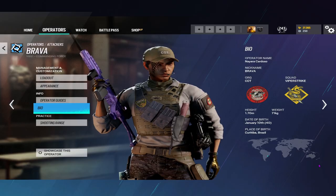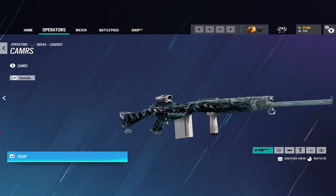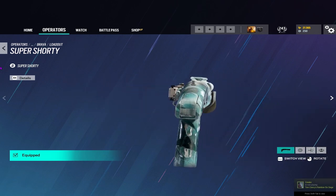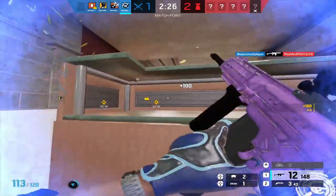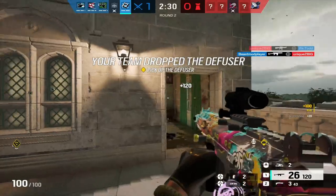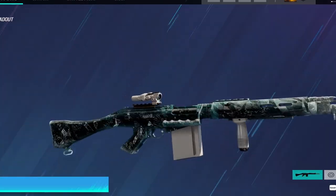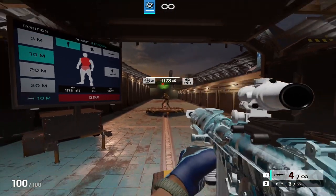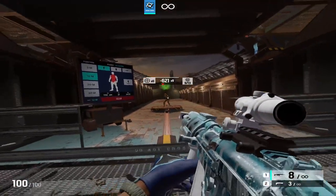Now to discuss her loadout. She has the choice between the Para-308 assault rifle and the CAMRS as her primary options, and the USP pistol and the Super Shorty shotgun as her secondary options. The Para-308 is one of the best assault rifles in the game right now, especially with extended barrel. It is able to two-shot defenders, it has a good fire rate, and decent recoil for a gun with that kind of damage. As for the CAMRS, it isn't great — its capacity is pretty good and same with its damage, but its fire rate isn't the best, and it definitely isn't worth running over the Para.